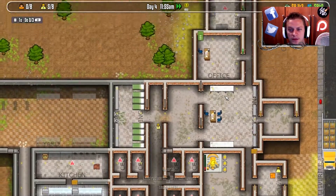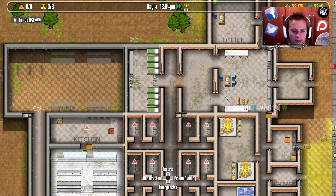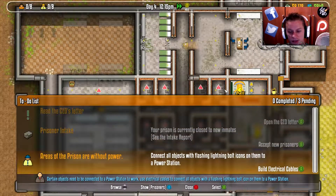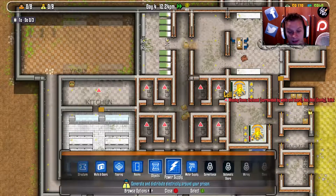First of all, this floor is absolutely appalling — really, really bad floor, I'm absolutely hating it. But we're also getting a notification on our to-do list saying areas of the prison are still without power, so we require some more electrical cables up around here.